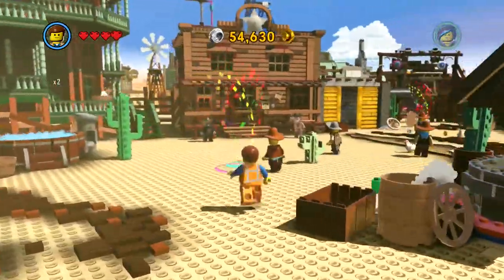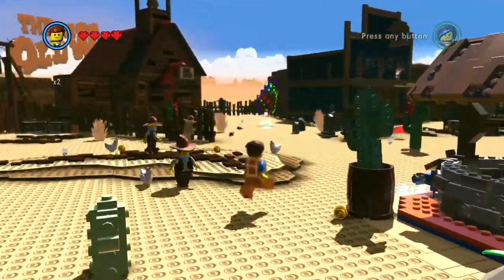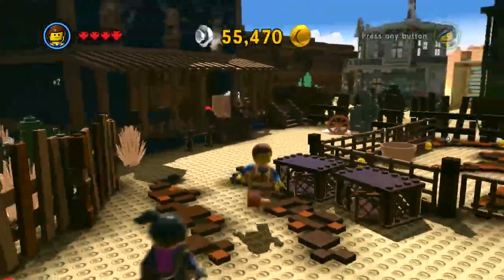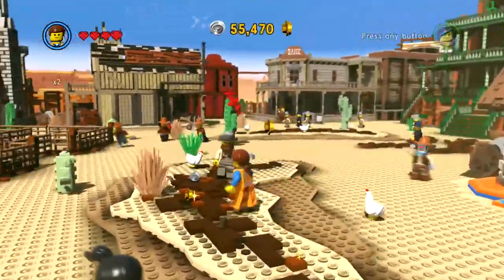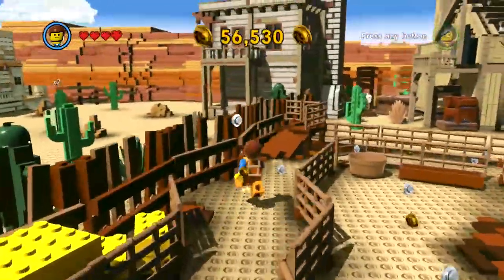I think we should take our talents to Cloud Cuckoo Land - that's probably a good idea. I don't want to do Flatbush Rooftops. I'm gonna jump back in the portal and then we'll explore Cloud Cuckoo Land and use some of the money gathered there to buy Lady Liberty. She's a hundred... and I'm now collecting money at a really rapid rate because I was finally aware of turning on the red bricks in the menu.